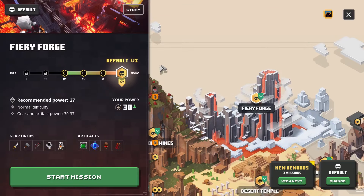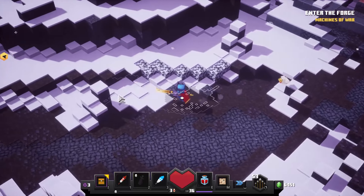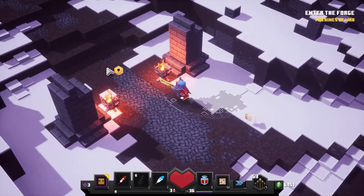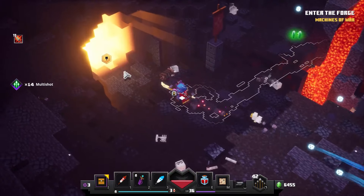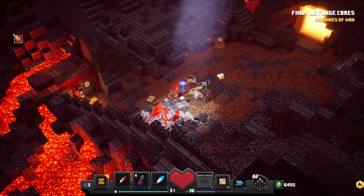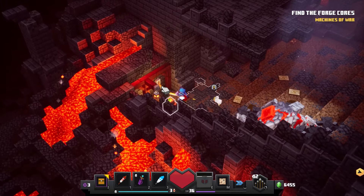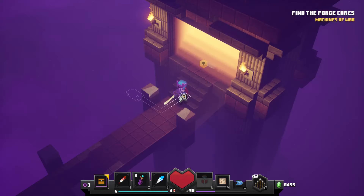Next up we're going to do Fiery Forge. This is perhaps the easiest one of them all to locate. You're going to first work your way through the outside part and pass into the interior of the main area. Now that we've made it through the main door, you'll notice this redstone monstrosity sitting here. There is, in fact, a lever on the back wall right here that will open up the secret door to our next rune.